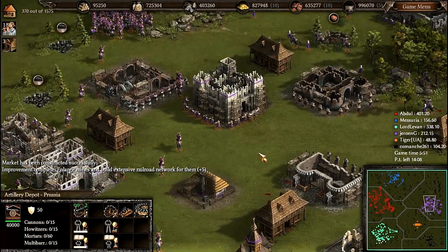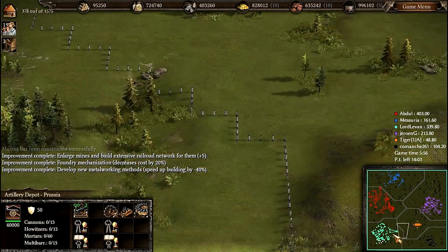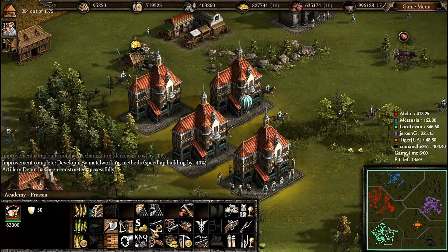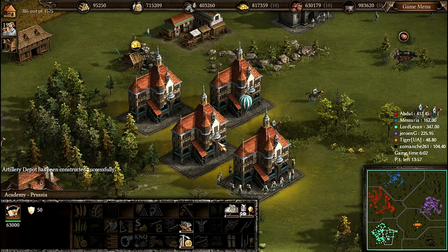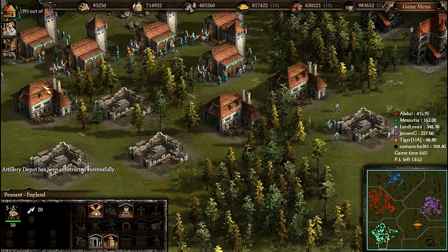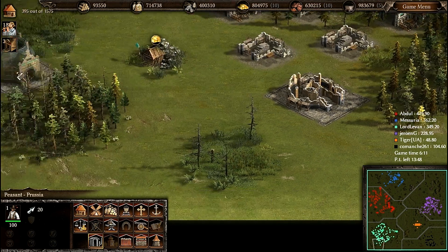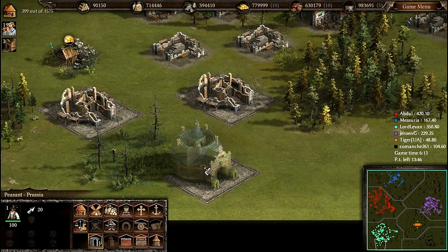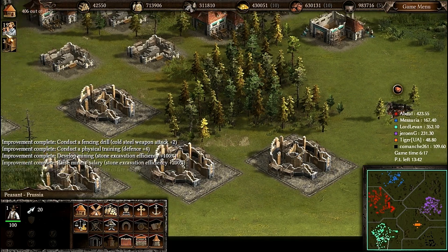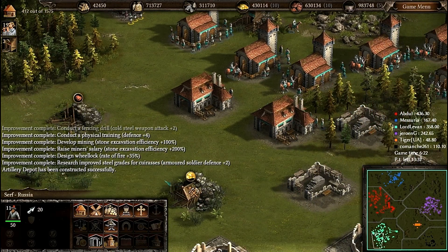Look at these guys — he is building everything: Ukrainian stables, Venetian town centers, and so on. Let's see the development points. The red one is at 400, I am nearly 350, and others are less than 300. Our team has a huge advantage here.